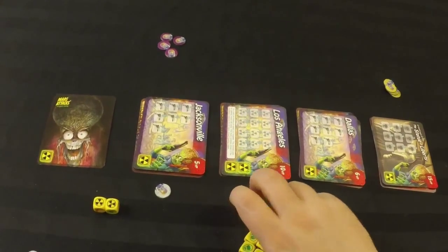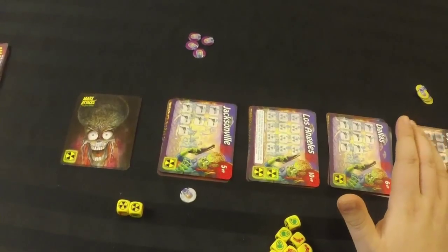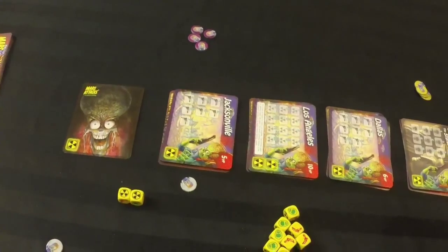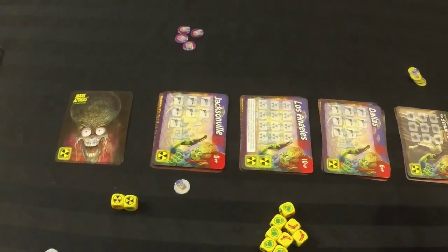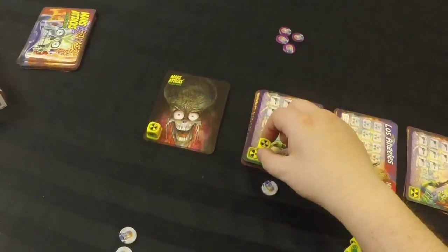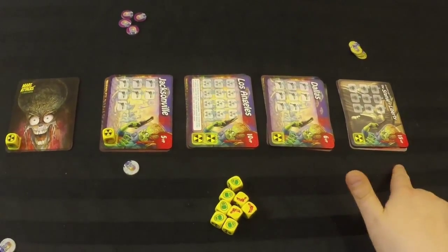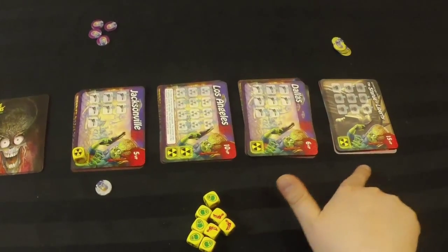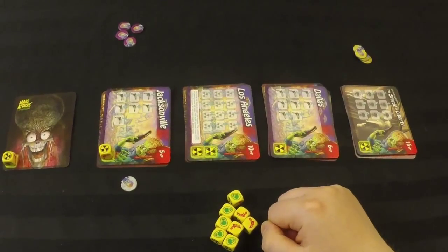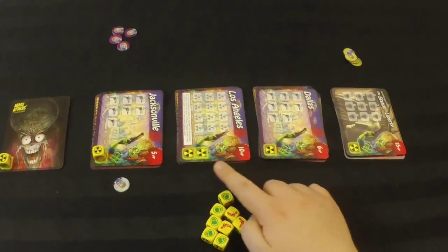Essentially, I can roll five nuke symbols and be okay. If I roll six — filling up all the nuke spots on these cards — my turn is over and I get nothing. When you're starting out, you can physically set dice on these spots on the cards to track them. So right now I can see there's room for four more nukes; if I fill them up or exceed capacity, my turn is over. So I can take three more nukes.